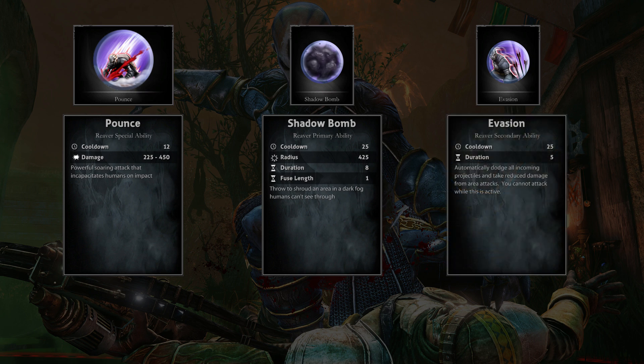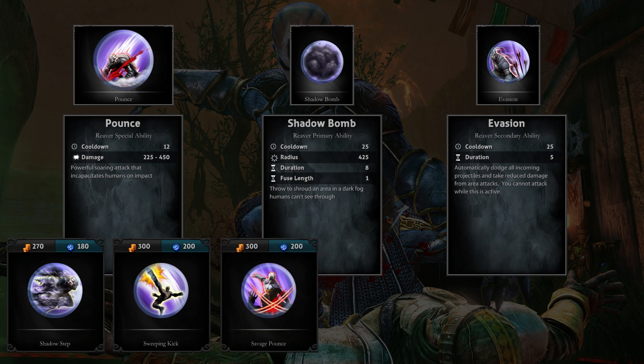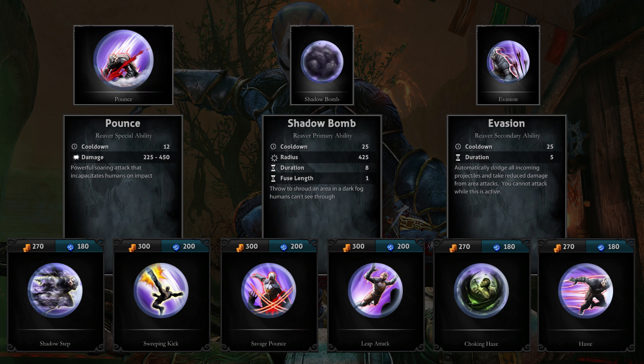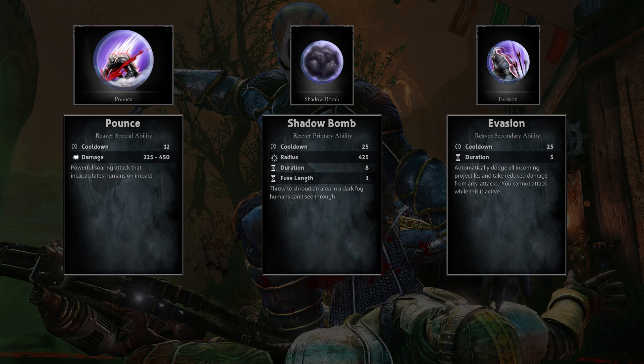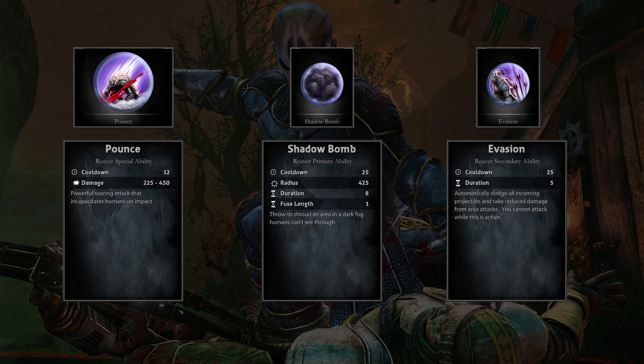Besides that, you can also buy in the store Shadow Step, Sweeping Kick, Savage Pounce, Leap Attack, Shocking Haze and Haste. All are valid and all are useful — it comes down to your playstyle and the build you decide on. For the purpose of this video, however, I'm going to stick with what you get when you first play the game.